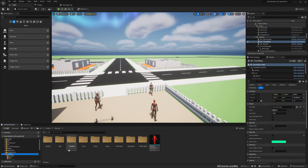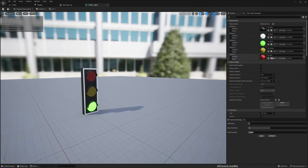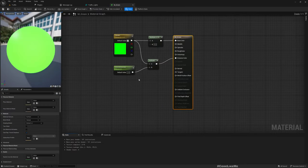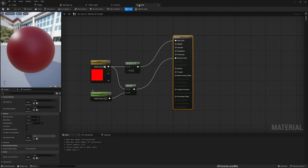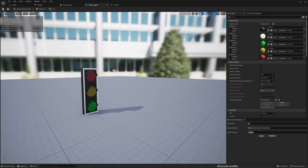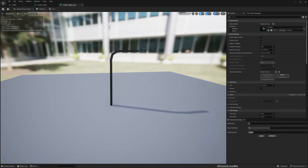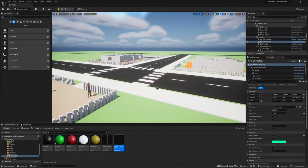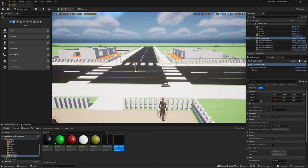I have created and imported a traffic light sign — a simple object I created in Blender. I have five materials assigned for red, yellow, and green. Each has a corresponding emission: red emission, green emission. If I set it to zero, the emission becomes zero so the light is not on. Same thing for yellow. I also have a yellow emission light post set up. Now I'm going to integrate this into my BP Crosswalk blueprint.